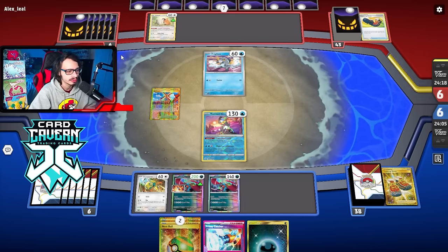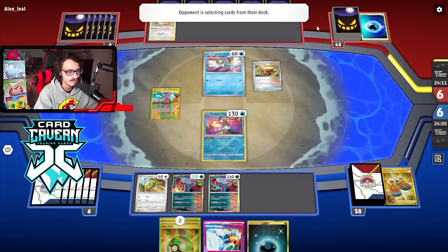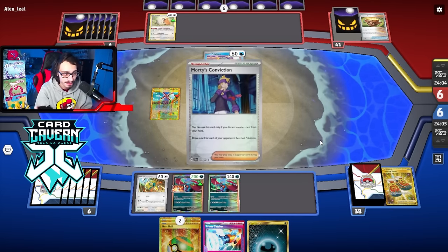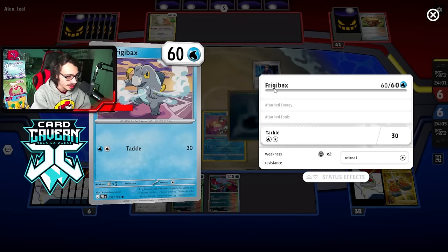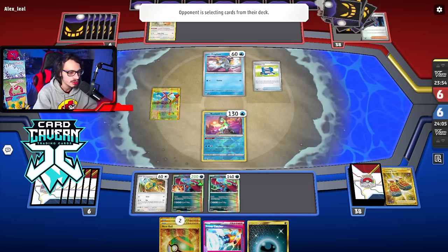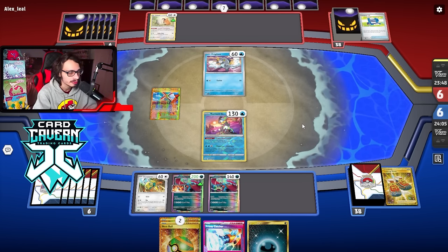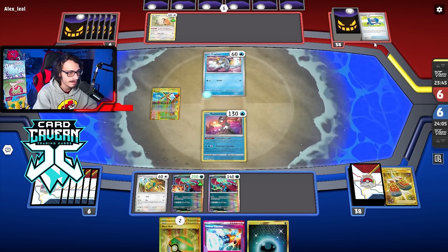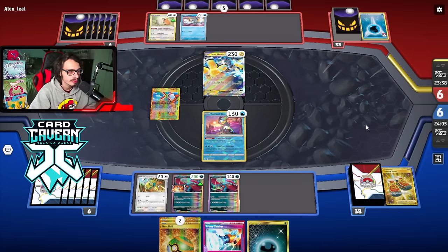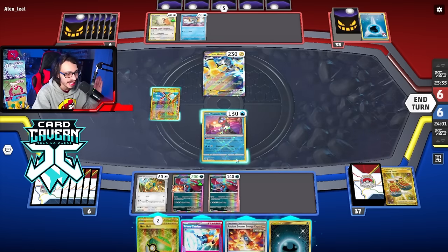I only want to use Prime Catcher if I'm taking a knockout on something. Morty's Conviction... Irida... If they're only putting one Frigibax in play I'll happily knock it out with Vengeful Fletching if I can draw into a Sada or something. They do have Iron Hands — they retreated into it. If they only have the one Frigibax, if I can find a way to build up my Roaring Moon on the bench I can take a knockout.